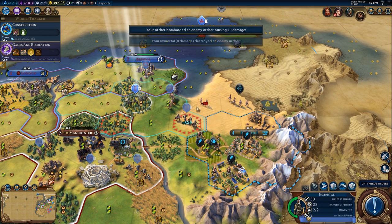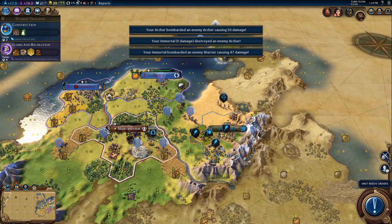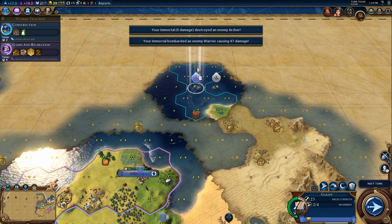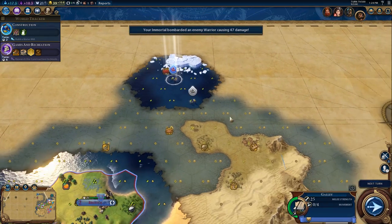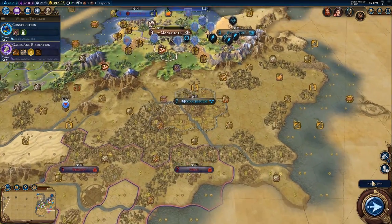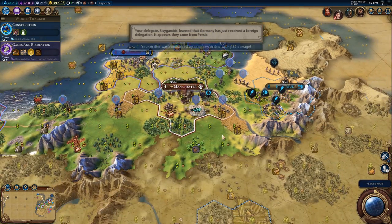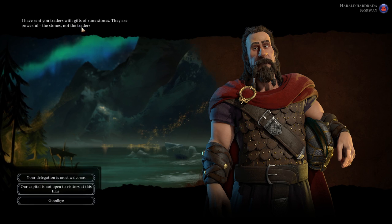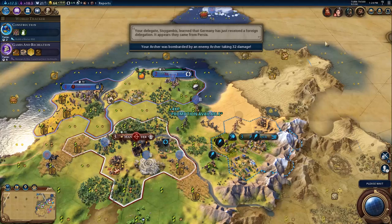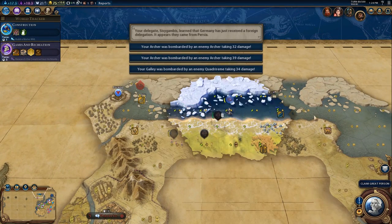Killing the archers is very important — they act as force multipliers when they attack together. We're doing a little bit of scouting up here and then we'll bring the galley around to be in position to fight in the Norway war. An archer just came out of that city. They sent a delegation — you generally don't want to antagonize the AI too much because they might attack you when you're not ready.